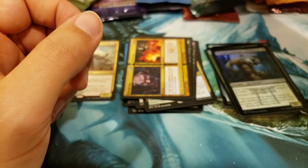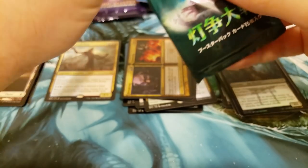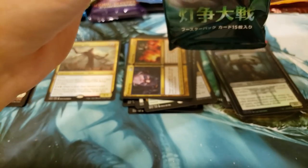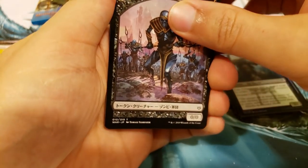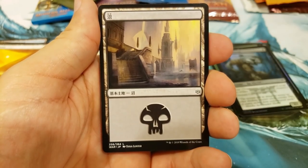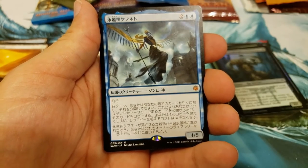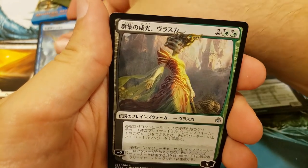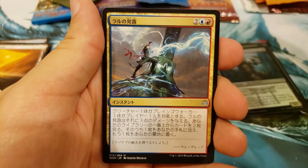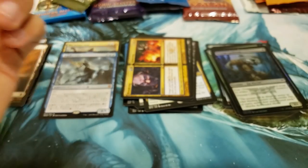Let's get a little Japanese War of the Spark — see if we can get a foil Liliana. This pack wants to cooperate with us here. Alright, we got the old reverse order. Swampy. Oh! Oh! Nice! A Mythic Kefnet — nice hit, very nice. We got a Mythic, it's a Japanese Mythic. We had to go to the Japanese packs to see if we could get a hit. We'll definitely take that.